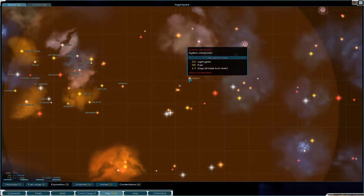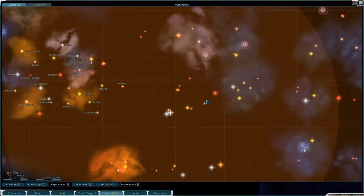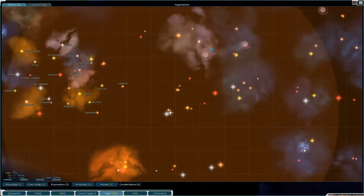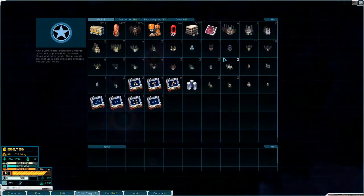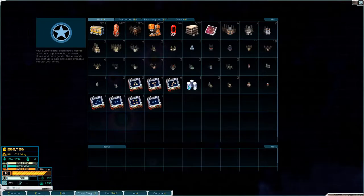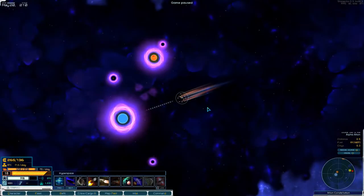Then we'll head up here and over here. These two we have already explored and then probably head over and do this area over here and up here. There's a lot to explore and basically we're looking for derelict ships, probes, stuff like that. We have picked up a few things. So let's go ahead and head in here.